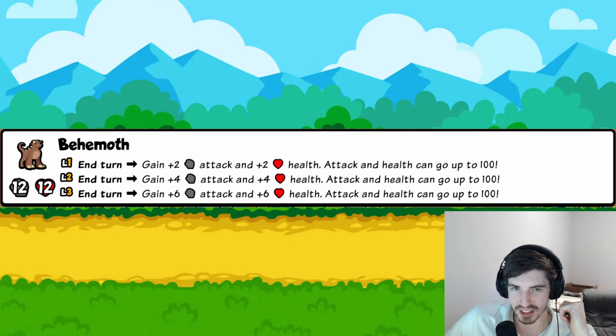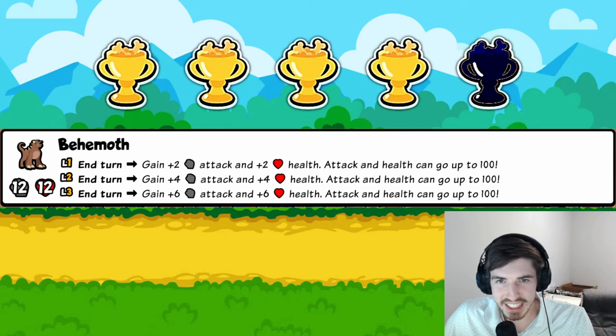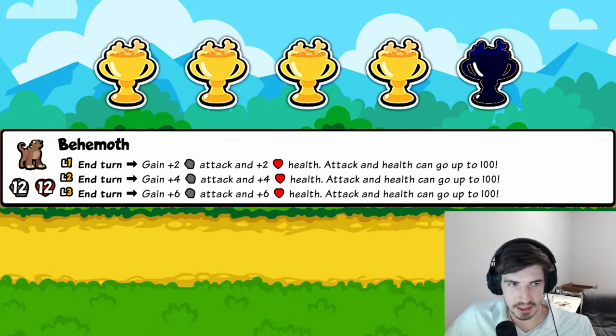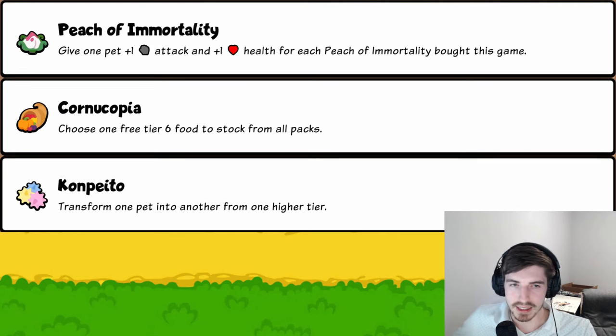Behemoth: instead of the usual 50-50 cap, its stat cap is 100-100 — which is insane, especially with a Skunk behind it. And at the end of every turn it gets plus two plus two passively. This guy is going to be an auto-include almost everywhere. Over 50 health means you're almost guaranteed to trade into two or three enemies at once. Four trophies, strong argument for five.